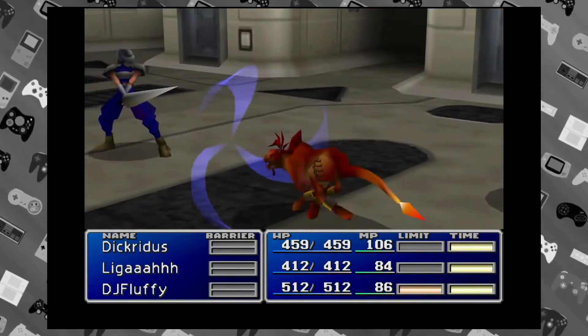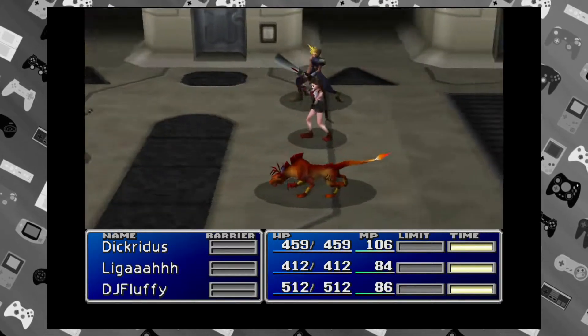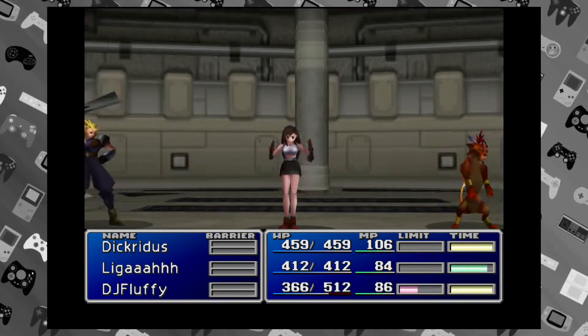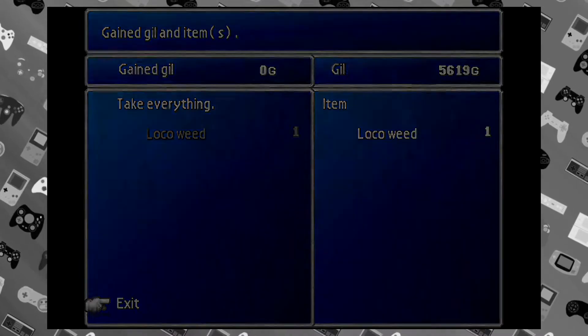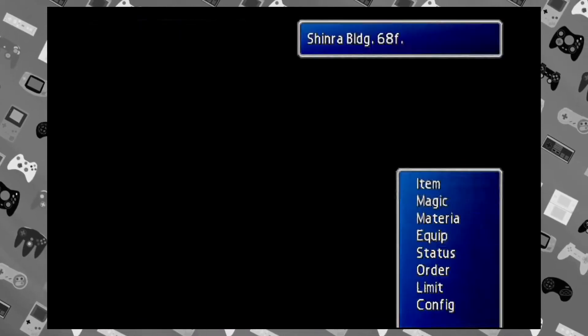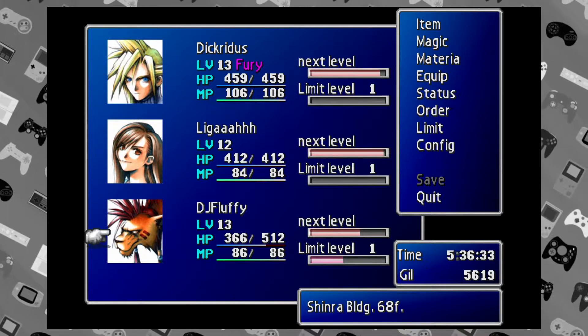Red — DJ Fluffy's gonna get his second limit break pretty soon. Local Weed — oh yeah, that's for Chocobo. So definitely get the materia that's in that cage, that's important. I would equip that to Cloud — Cloud has Cover so put it on Cloud.